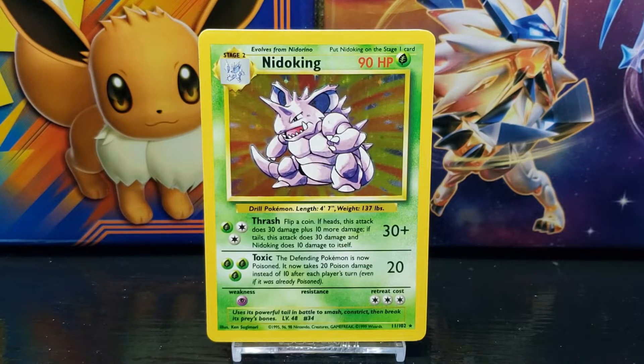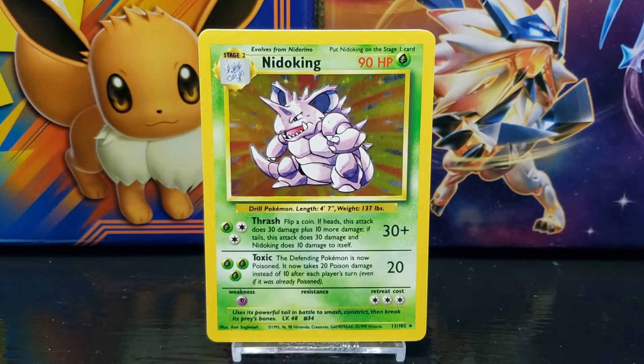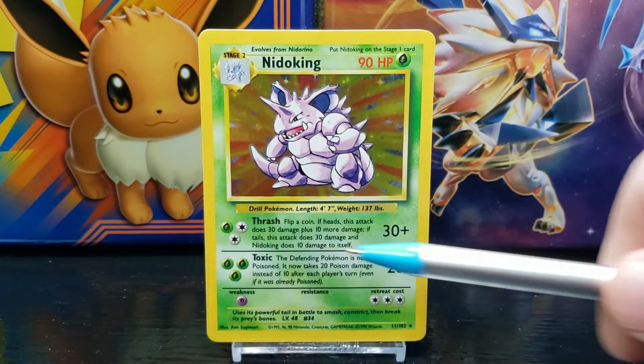If tails, this attack does 30 damage and Nidoking does 10 damage to itself. The attack does 30 plus damage, and the requirement to use the attack is one Grass and two Colorless energy.